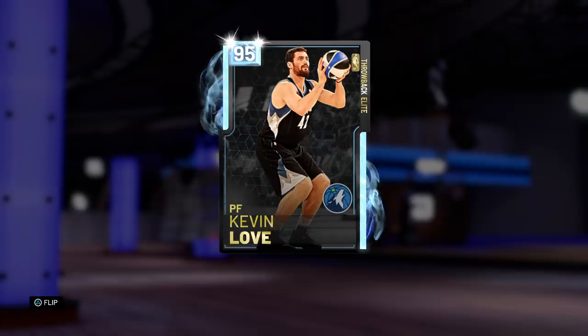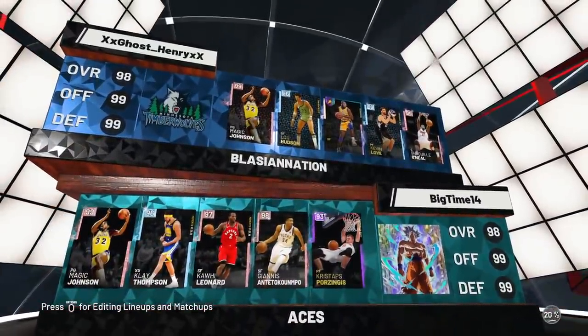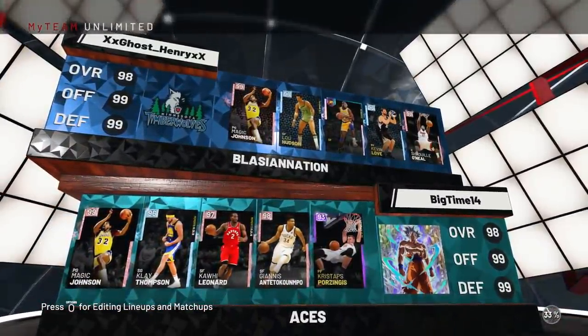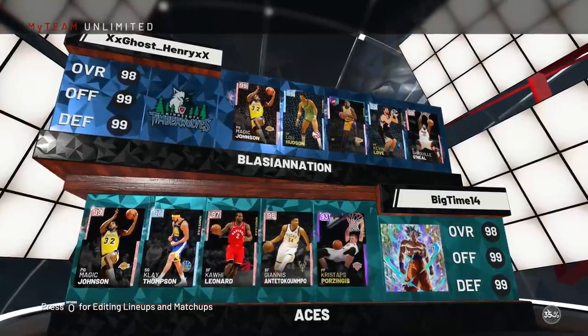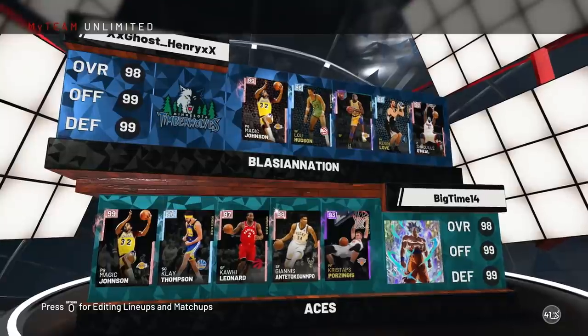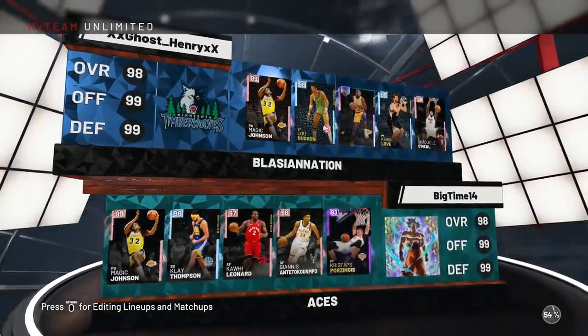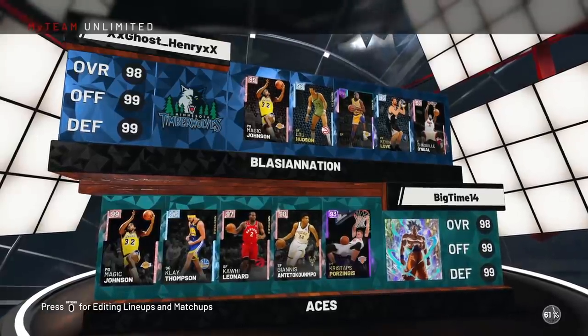He's got some pretty good passive badges too — clutch performer, microwave, spark plug. Now the question is: is this diamond Love going to be better than cards like Josh Smith, Blake Griffin, and other high value cards? Is he going to be worth the pickup? Happy Valentine's Day everyone, let's go into a game. Our matchup today is Magic, Clay Thompson, Kawhi, Giannis — we might have some advantage in the post, but he's also got Porzingis, so this is going to be pick and pop hell on both ends.